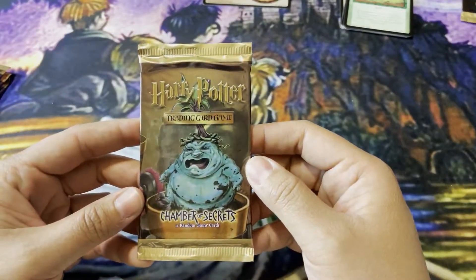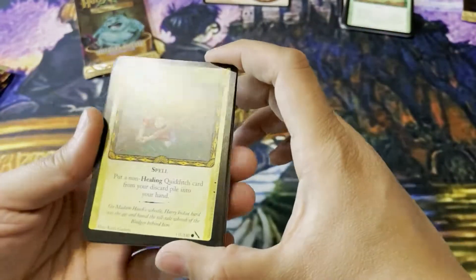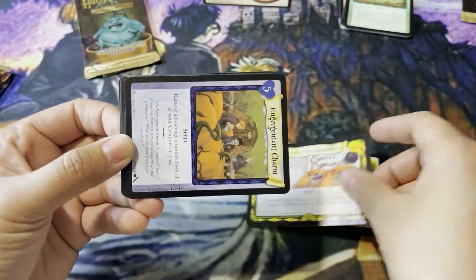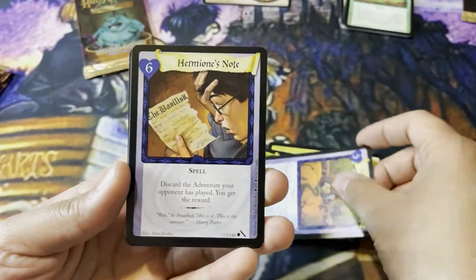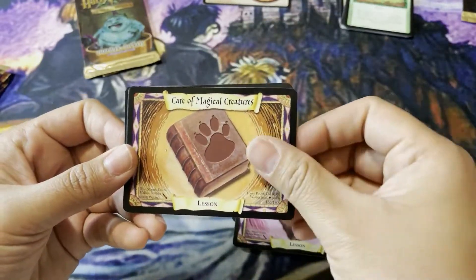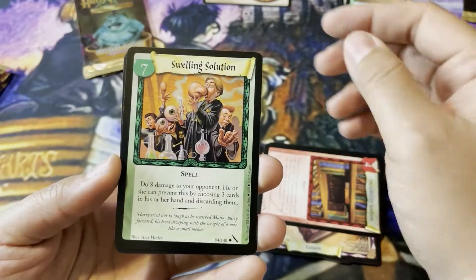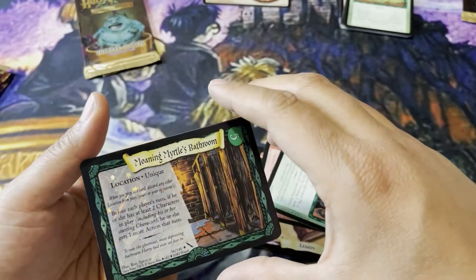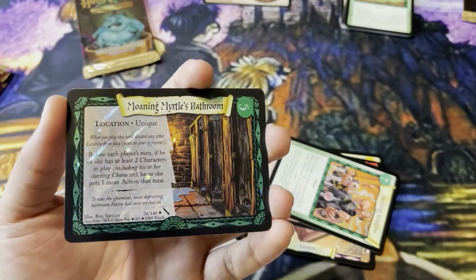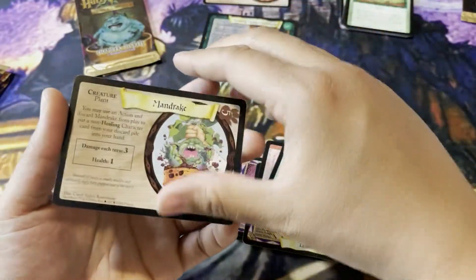All right. Since I pulled a Mandrake, the next one to open up will be a Mandrake. Let's go. Zigzag. Chudley Cannons Robes. Engorgement Charm. Hermione's Note again. Aparicium again. Some Transfiguration action. Care of Magical Creatures. Invisibility Section. Swelling Solution. Oh yes — Moaning Myrtle's Bathroom Foil! Love that. Another Mandrake. Dope. I'm not mad about that. That's nice.